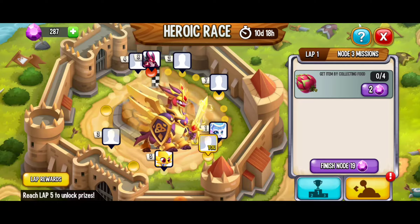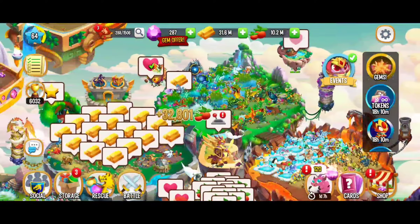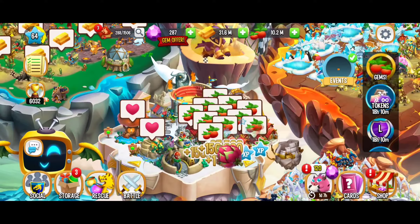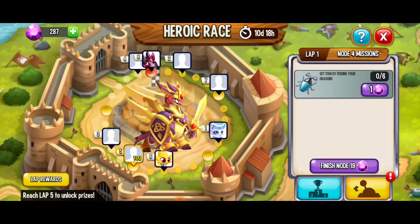So now we've got to get these dragon fruit by collecting food. I've got a little food and gold left over — I was waiting for this. When I saw it I was like, oh my gosh, I'm so excited for this heroic race. We just got 5 of those pomegranates.